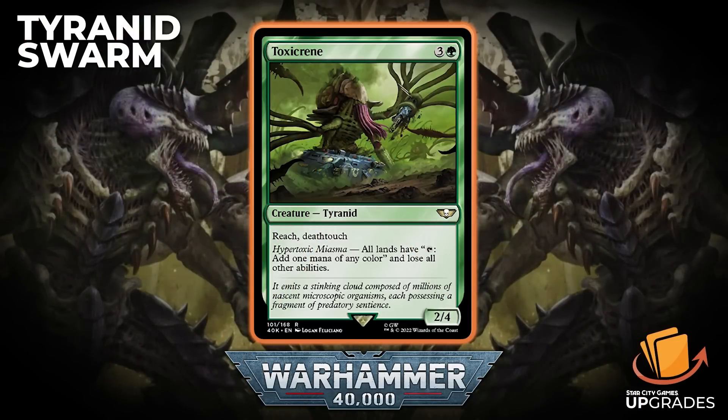Next is Toxicrene — three generic and a green, a Tyranid 2/4 with Reach and Deathtouch. It has Hypertoxic Miasma: all lands have 'tap: add one mana of any color and lose all other abilities.' This is sort of like Blood Sun — it makes all lands rainbow but takes away their other abilities. So it's going to take away things like Reliquary Tower, War Room, Rogue's Passage — they'll all tap for any color, but you're stripping out whatever ability they really wanted to use.